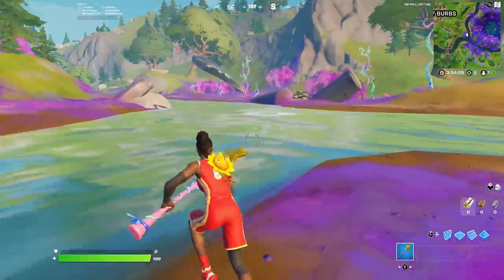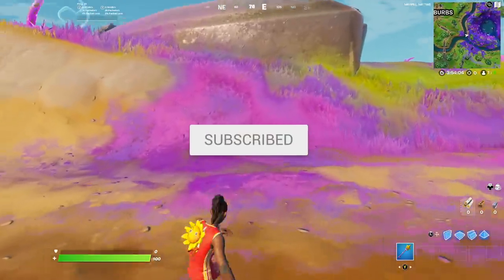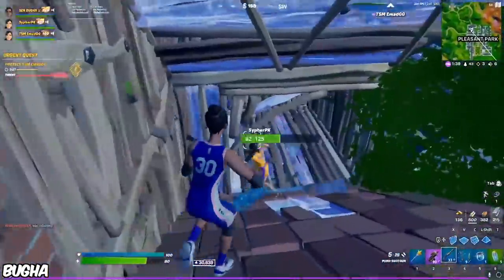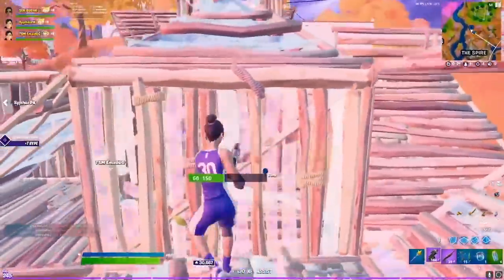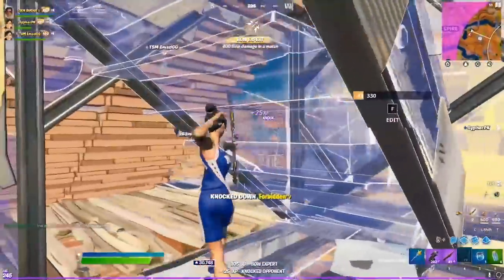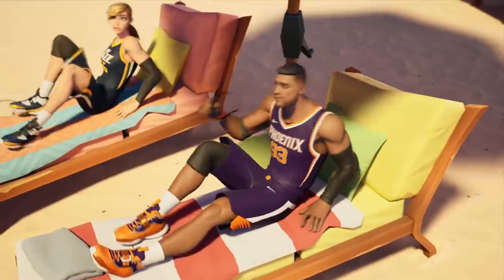The Atlanta Hawks NBA skin with the Sunsprout and the Star Wand. The NBA skins won't be getting old anytime soon, and they just came out not too long ago. It doesn't matter which NBA skin you use — as long as you use the right pickaxe and back bling, you'll have a nice looking combo. You can even choose what number you want. This is a combo on the sweatier side compared to others on this list.